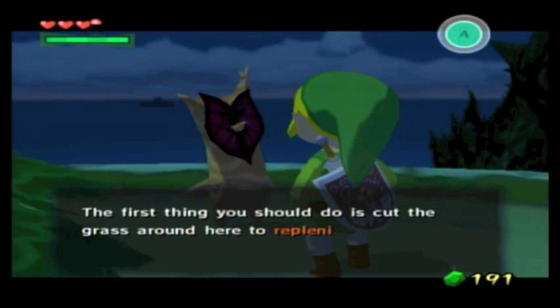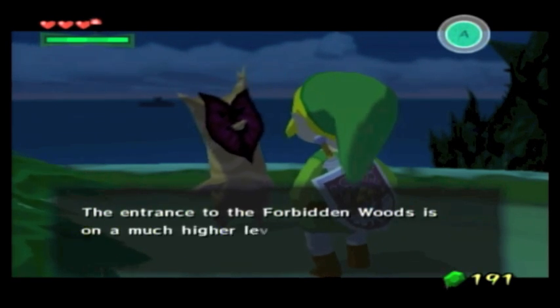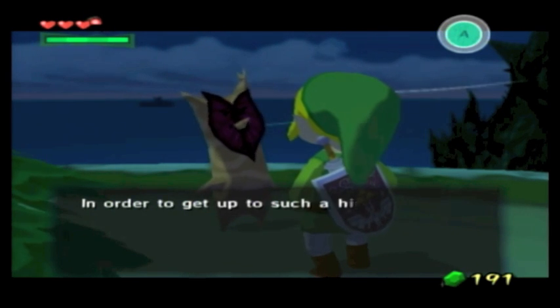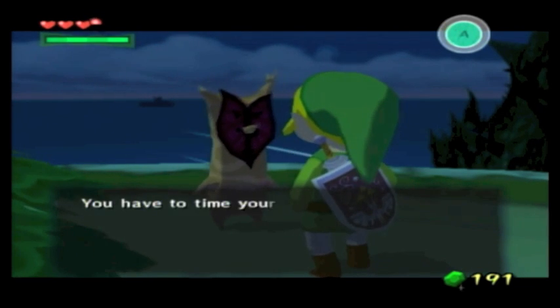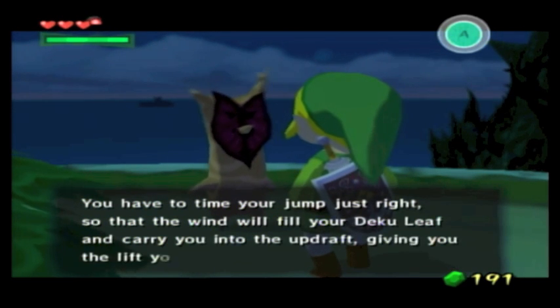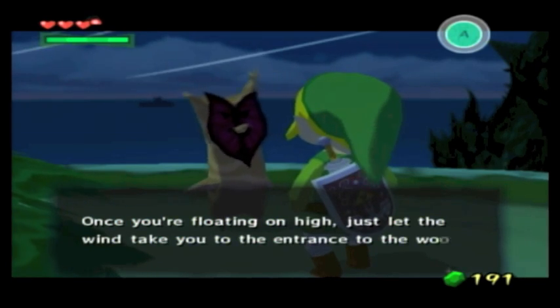First thing you should do is cut the grass around here to replenish your magic power. The entrance to the Forbidden Woods is on a much higher level than our forest haven. In order to get up to such a high place, you'll have to catch the swirling updraft. Drafts around here move swiftly — time your jump just right so that the wind will fill your Deku Leaf, carry you into the updraft, giving you the lift you need. Just let the wind take you to the entrance to the woods.